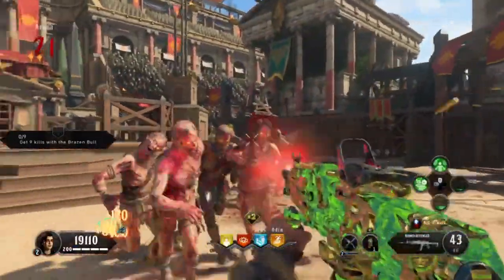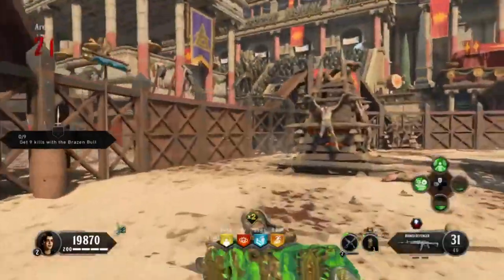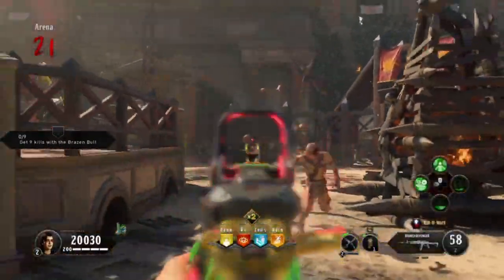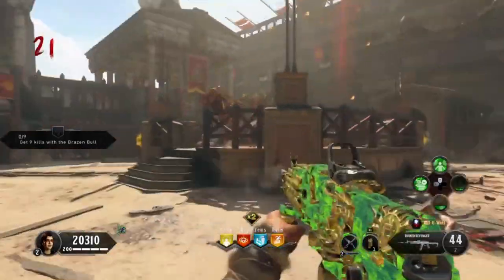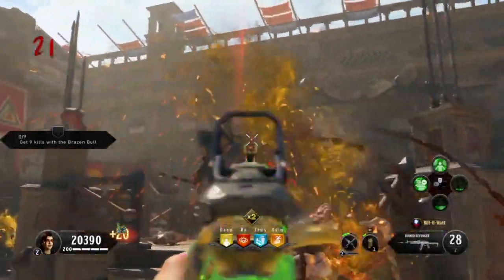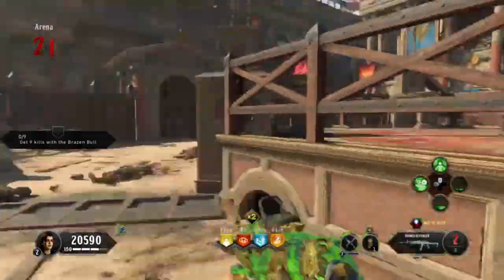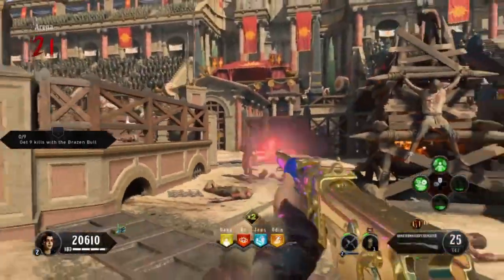This strategy will easily get you to round 30. You're a halfway decent player — I'm halfway decent. I'm not much into Easter eggs or any of that stuff, I'm more of a high round player. High round 60 on Classified, high round 100 on Blood of the Dead.